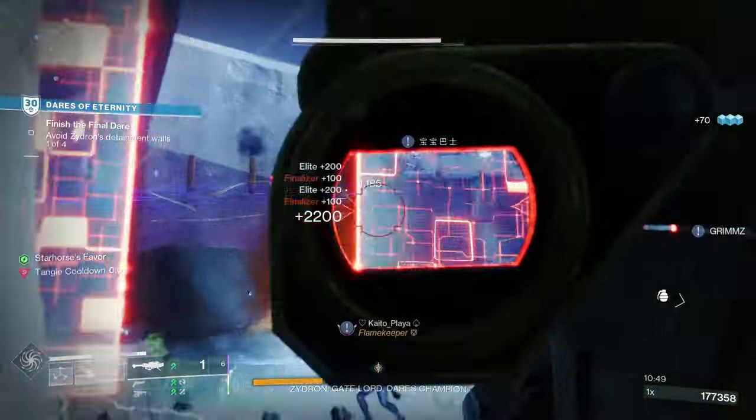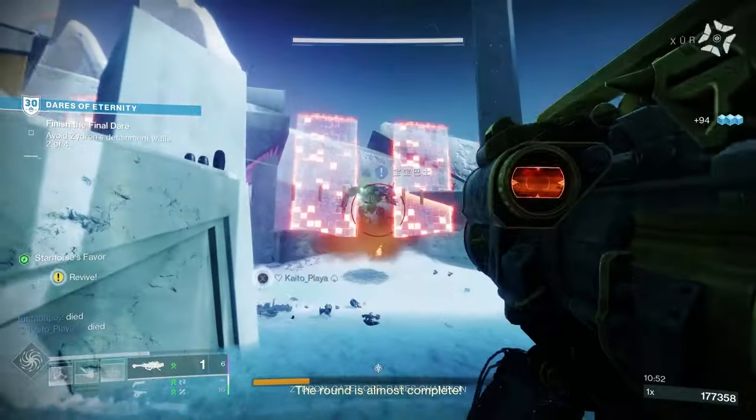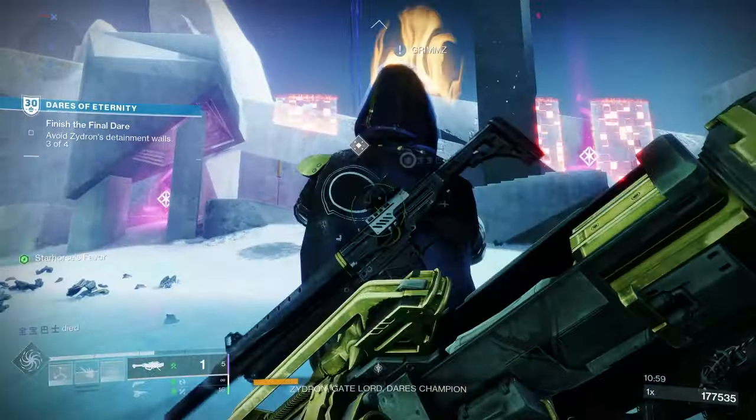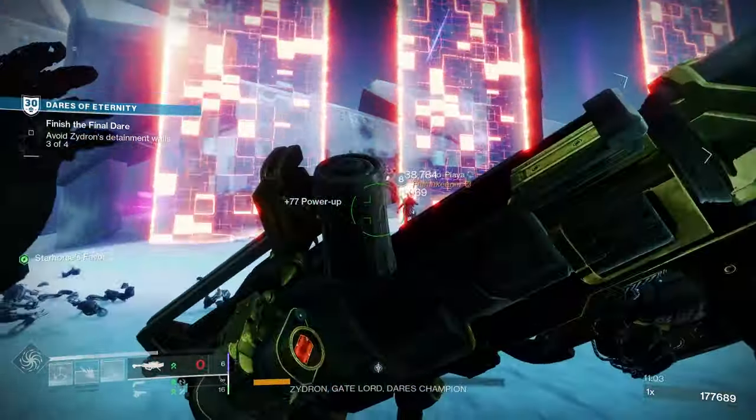This is nothing new in PvE, but it's good to have a strand option out there for those strand builds. Field prep is great for increasing reserves and reload speed, and then you've got that massive damage boost with explosive light. It's up there with Bait and Switch as the best rocket perk in the game.